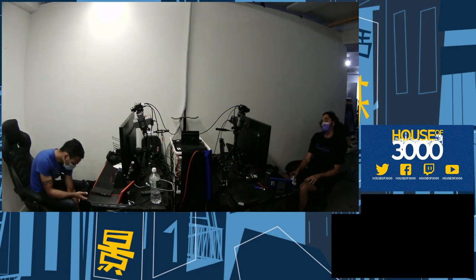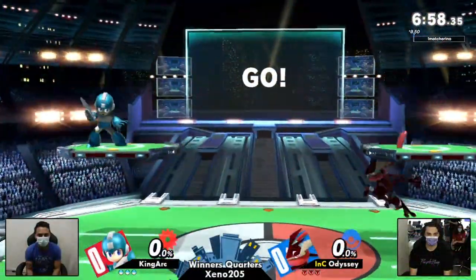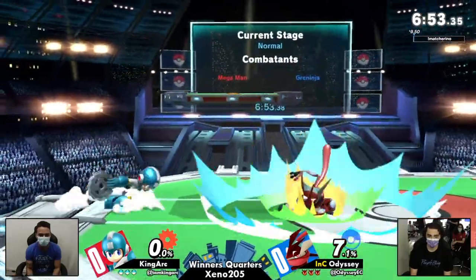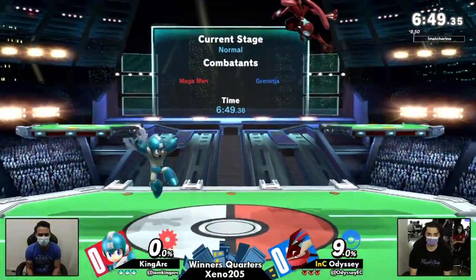This is Greninja, a map that we see here relatively often at Xeno. On paper, Greninja does pretty well. The sheer mobility of the character is a huge advantage against playing a character like Mega Man, who likes limiting opponents' options. The fact that he has so much speed means you have less time to limit them.